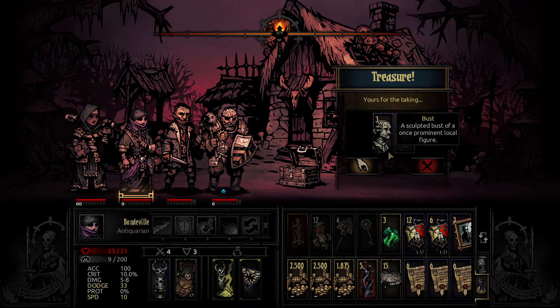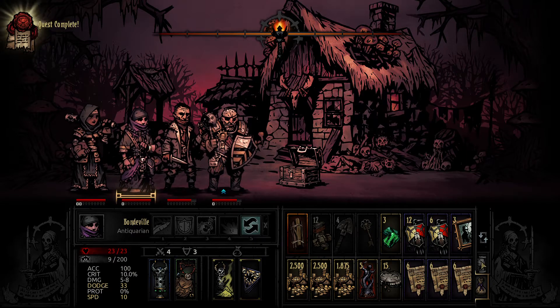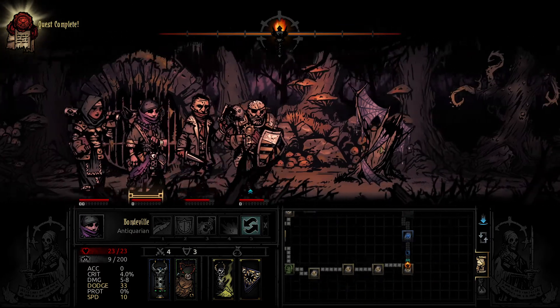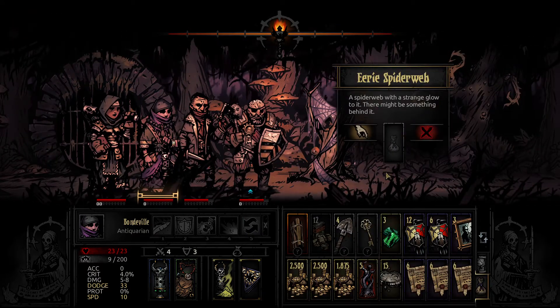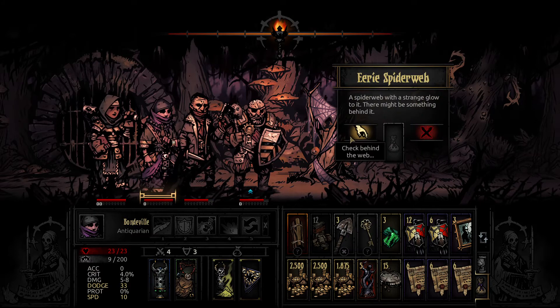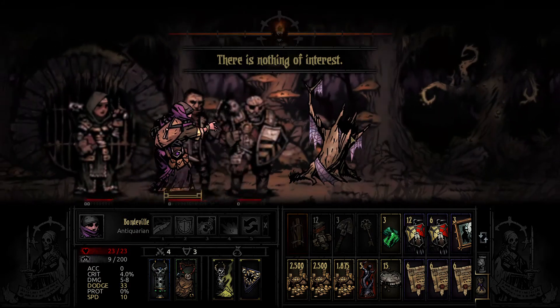I actually don't have anything I'm really going to do with busts right now. I could upgrade the stress relief activities, but that's not our priority. Did we keep the bandage? We didn't. Did we do anything with the shovel? No — nothing of interest. We could have gotten a negative quirk called Slow Draw from that — that was very greedy of me.